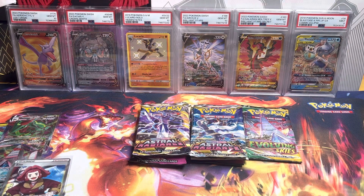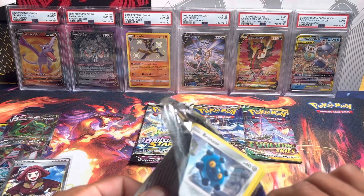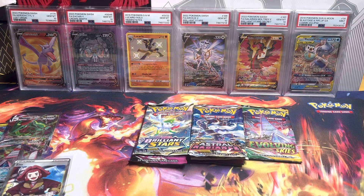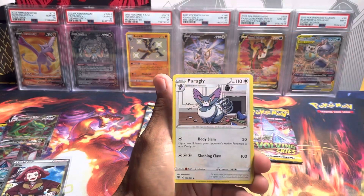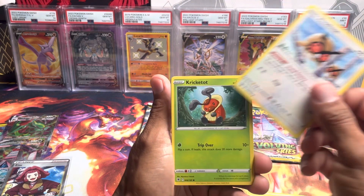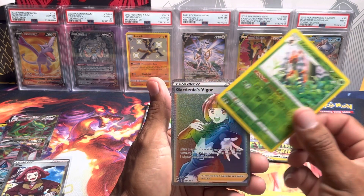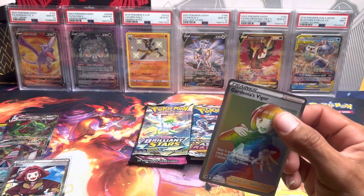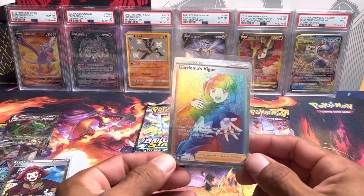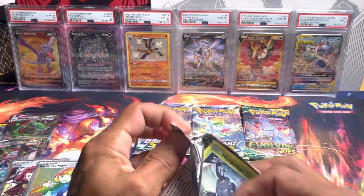Nice, nice, nice trainer card! Back to Astral Radiance on this side. I'm really hoping that Evolving Skies pack has something in it — that would be so amazing. Looks like we got something in this pack as well, just from the border I can see. Cards: Purugly, Heavy Ball, Feather Ball, Bronzor, Oshawott, Hoothoot, Kricketot, Stantler, Kricketune — and the last card is Gardenia's Vigor rainbow rare! Astral Radiance is definitely coming in clutch — two hits so far, both from Astral Radiance.